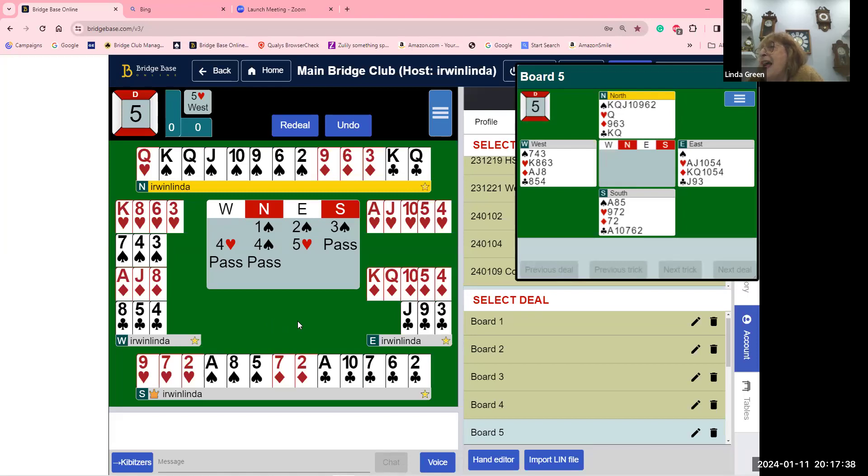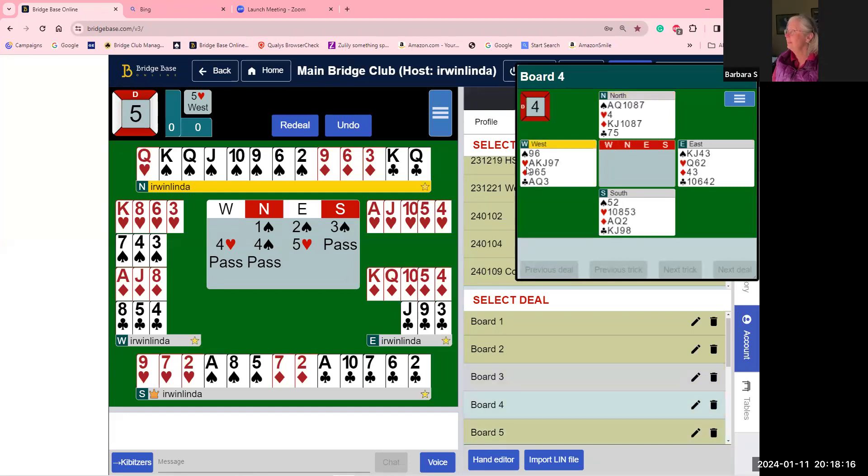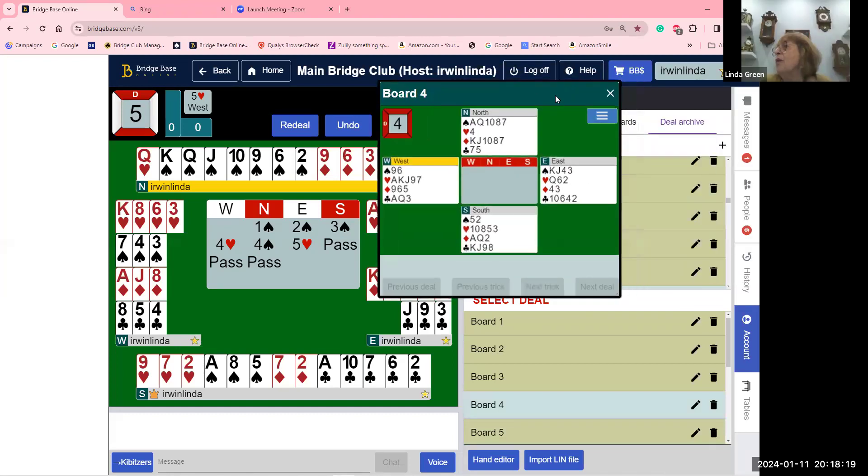A student asks to look at hand number four's opening bid. South opens the bidding, east opens a heart. They bid two hearts — Michael's Cubit — showing five spades and five of a minor.